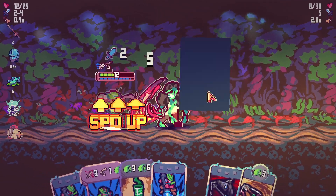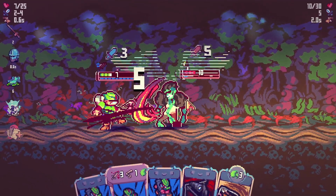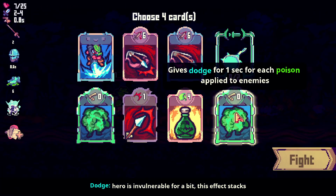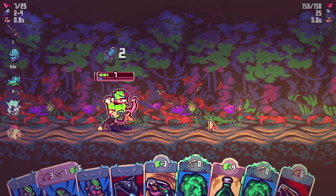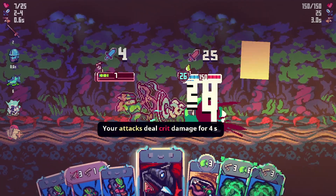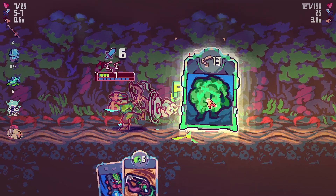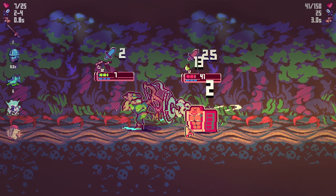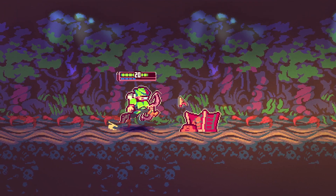Oh, he's still got to fight me — oh no! Great, keep dodging, keep dodging. Why is he still alive? The package — I'm fighting a box again. Gives dodge for a second for each poison applied to enemies. Applies poison, dodge, poison, attacks twice. I'm at seven health — this may be my death. Apply poison, attack twice. Critical. Come on. I'm out of cards. I'm out of dodge — this is death. I'm out of dodge. I won somehow.